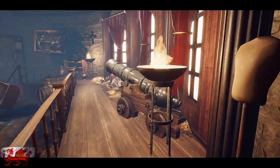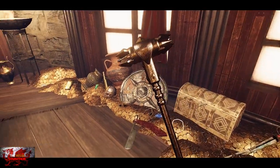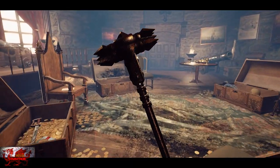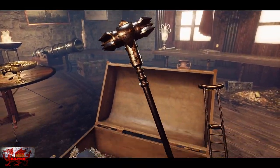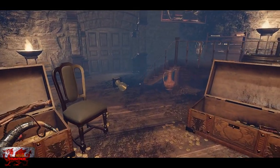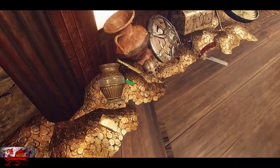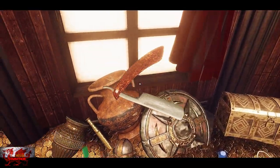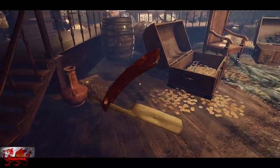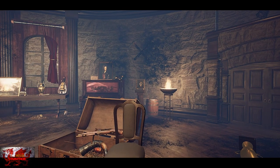Head back up the steps past the cannon - on the floor against the window is a big mace. Stick that in the box with the crutch, skull, and pirate hat. Back up the steps on the floor is the old pirate razor - put that in with the sword and the perfume. That should be it - grab the skull and that room is done.